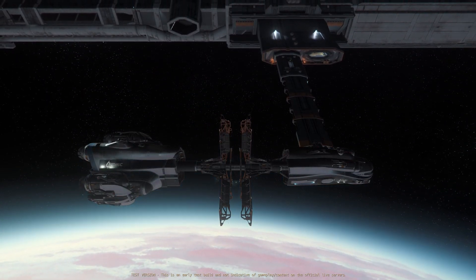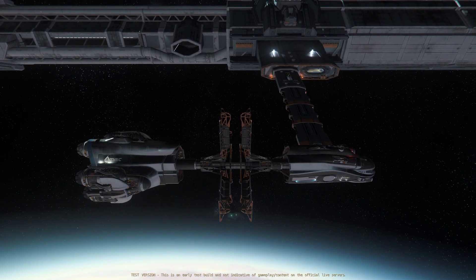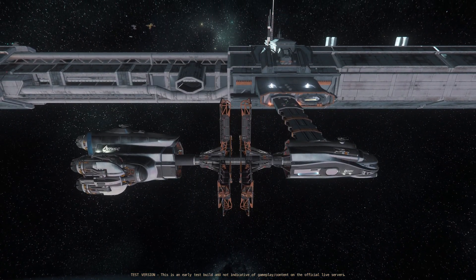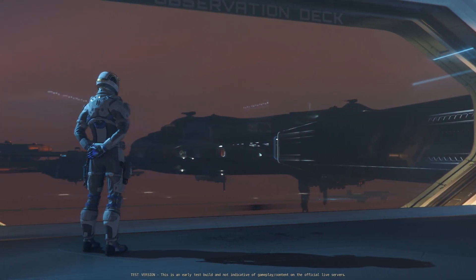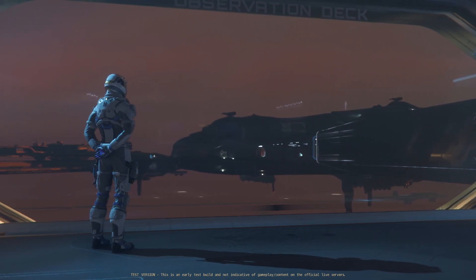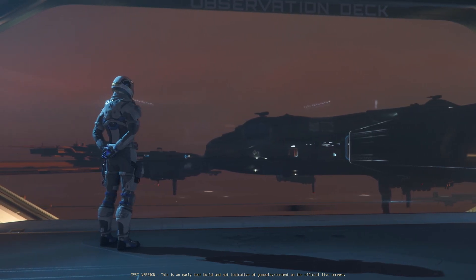There are also a few quirks to this. First of all, if the loading area is disrupted in any way — for example another ship accidentally or deliberately entering it — loading will stop until the disruption is cleared. Unless addressed, this creates a griefing opportunity, essentially blocking you from loading all your cargo. CIG did add a hard trespass zone to the loading area, but it remains to be seen if it will be an effective deterrent.